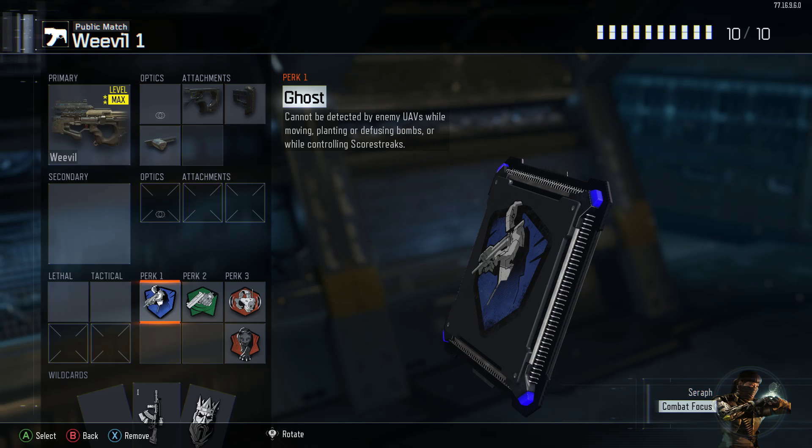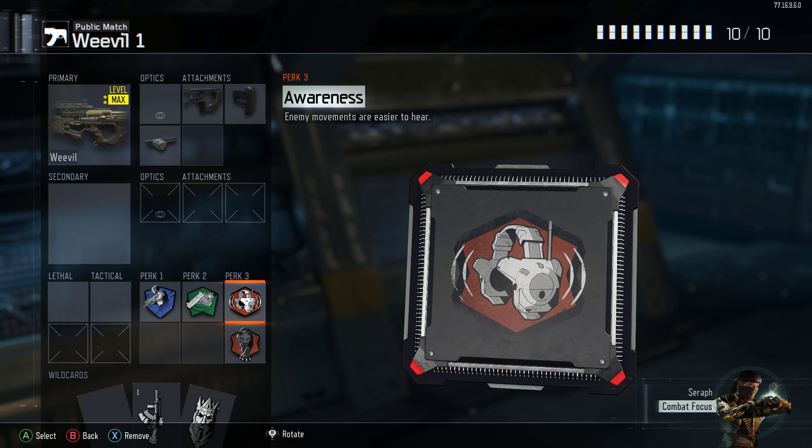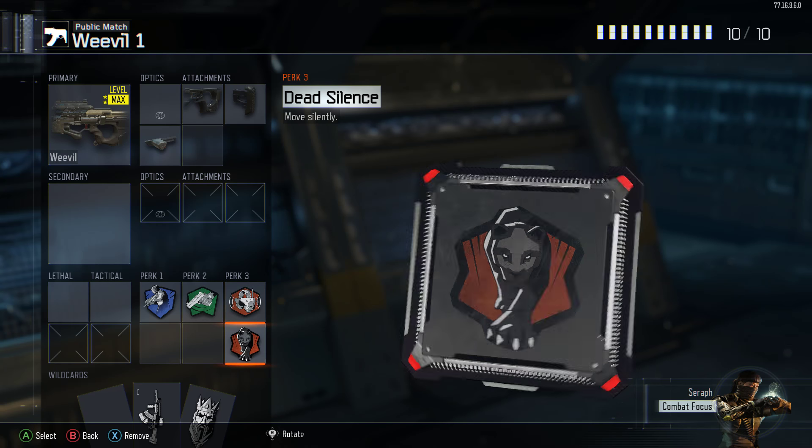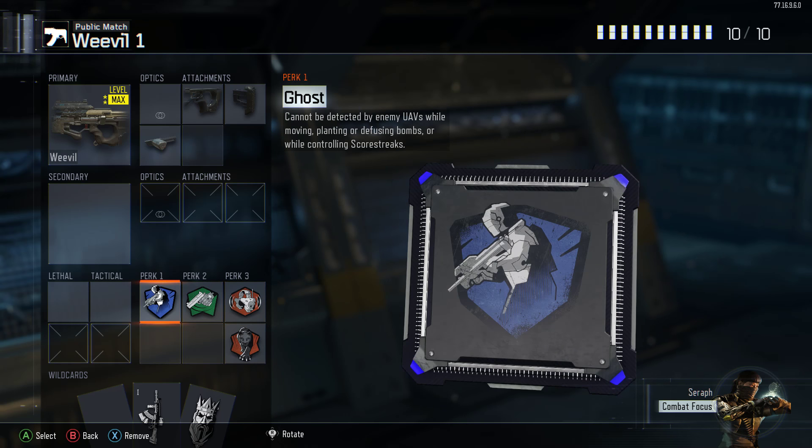Ghost is so that I can stay behind enemy lines and not be detected. Awareness is so that I can hear enemies moving more, because I'm using a Turtle Beach headset and it really does improve how well I play. And Dead Silence so the enemy can't hear me when I'm behind them or amongst the combat.